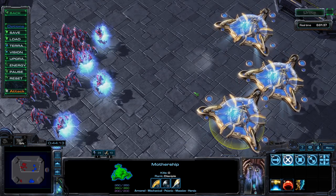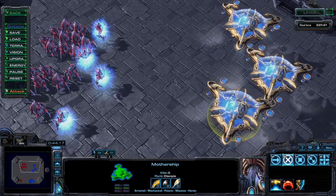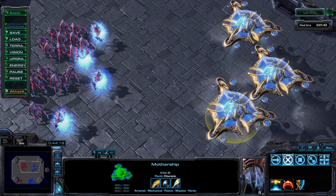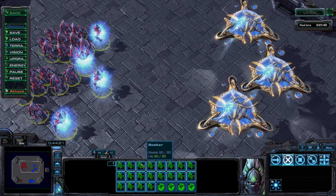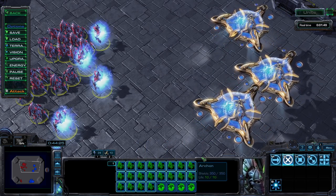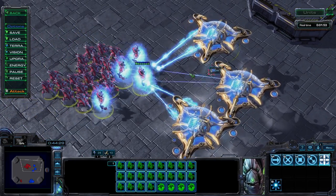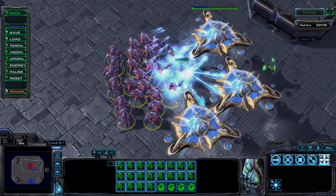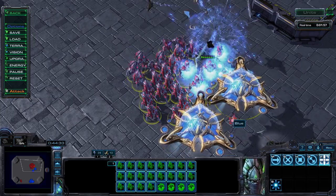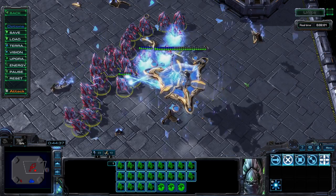For Protoss — if you're seeing a Mothership, I'm more likely to blame you than the opponent. Nonetheless, the standard Blink Stalker and Archon combo should easily wipe it off the map. Stalkers can Blink around to try and prevent its escape, and Archons can both chase the flying vessel and offer protection versus any other threats that may be present.